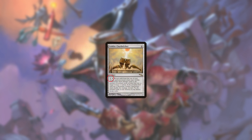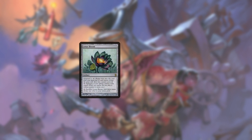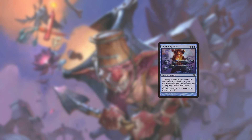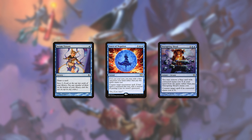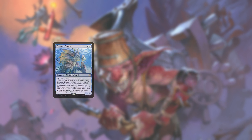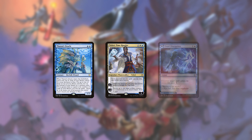Charbelcher costs 4 to cast and 3 to activate — a total of 7 mana if you want to do it in one turn without giving your opponent a window to destroy it. To that end, you can make use of artifact ramp like Lotus Bloom and Pentad Prism. Blue-white Belcher sacrifices the speed of red rituals and Recross the Paths for blue counterspells and card filtering. It's usually not as fast, likely unable to win before turn 4, but it's more resilient, better able to protect its combo and interact with the opponent.